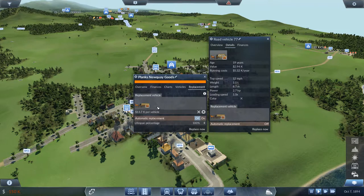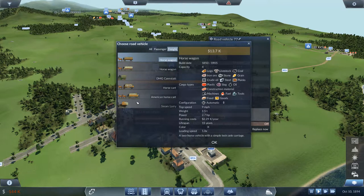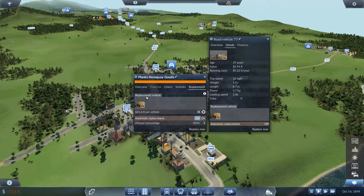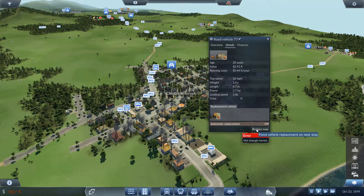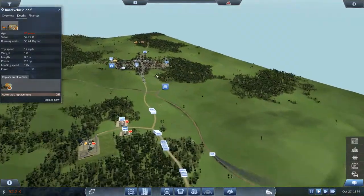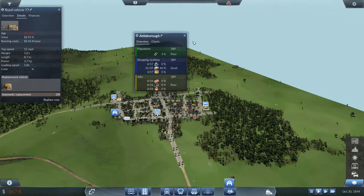This is planks — are we going to put a steam train in for planks? Should we do a planks steam lorry? We just want to do this one route. I can't replace now because it'll say you haven't got enough money. I can wait until we get a bit more. So what else do we need to do? Attleborough, how are you doing? Do I need to put anything else into Attleborough? I'm quite tempted to just get the fuel sorted for everywhere.